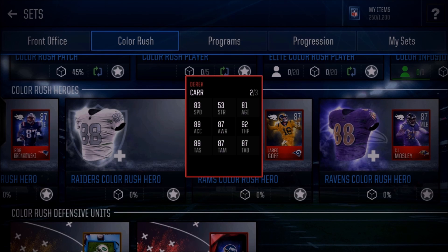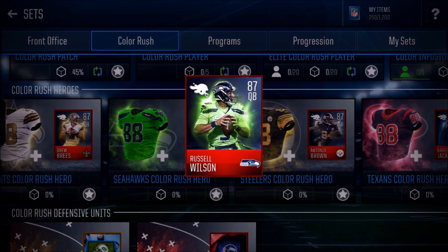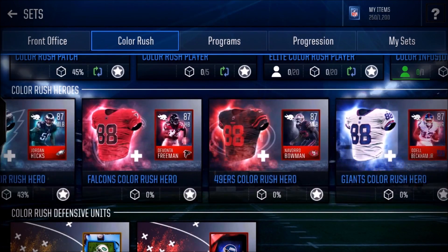Number two for passing QBs, we got Derek Carr. He's got 83 speed and 89 acceleration — all around really good stats, with a little bit better passing stats but slightly worse speed and better awareness. Both are very similar cards and both are good options. Personally, Jared Goff is faster by a good bit versus Derek Carr. But to be honest, I wouldn't suggest picking up a QB at all when you get that free 100 overall Tom Brady — you're not really going to need this 87 overall QB.